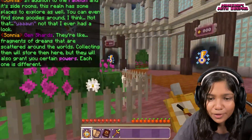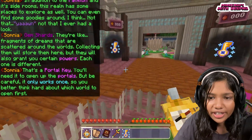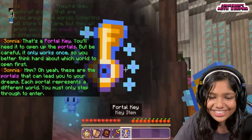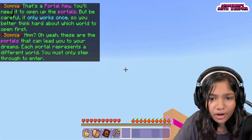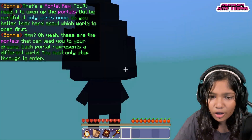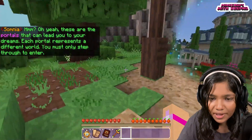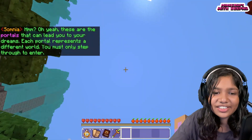We got a free portal key. I need to open a portal — I want to unlock it! Oh my god — I didn't mean to do that! Okay, bye portal. And of course the first thing we see is Gaston!